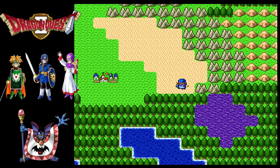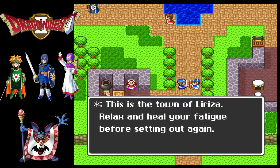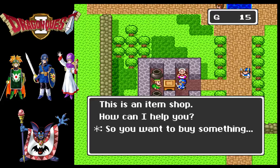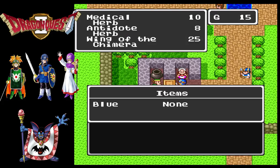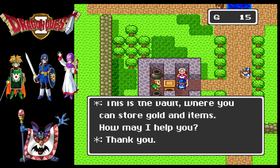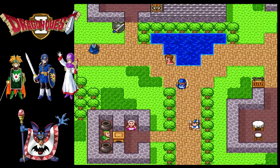There it is - I didn't think it was very far away. This is the town of Lyriza. You could probably have made it at level one, but you wouldn't have been able to do much because you won't have any money. Wing of the Chimera will take you back - I can't remember in this game if it's always back to the castle or just back to the last place you rested. In Dragon Quest 1 it was just back to the castle. I'm pretty sure there was no vault in the NES version of this game, so that is good.